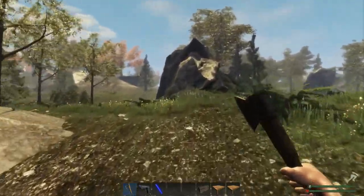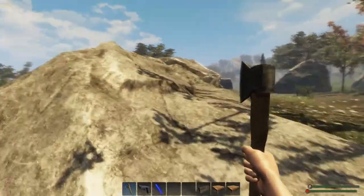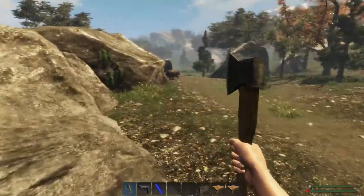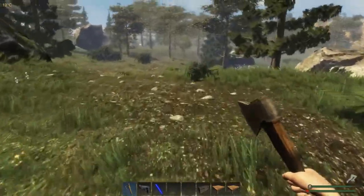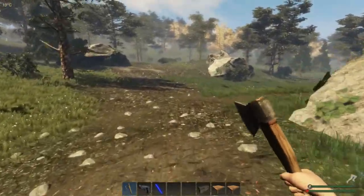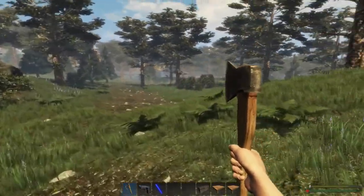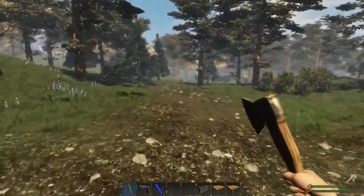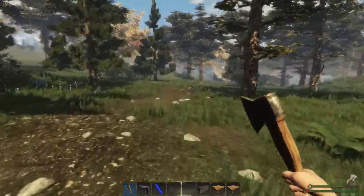I'm trying to think about what I'm going to do about my base. Maybe I should build on top of that rock, and then around the outside of the rock I can build sort of like a perimeter wall with windows. So they won't really be able to get through, but I'll be able to snipe them out from my tower up on the rock. That sounds like a plan.